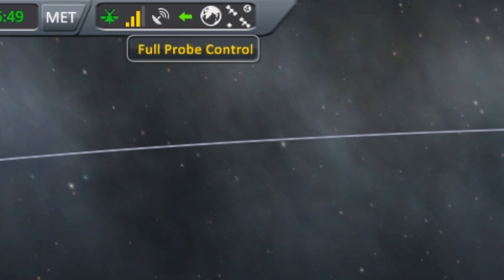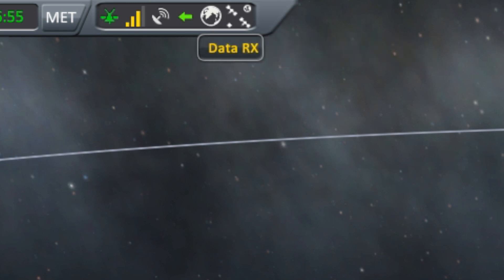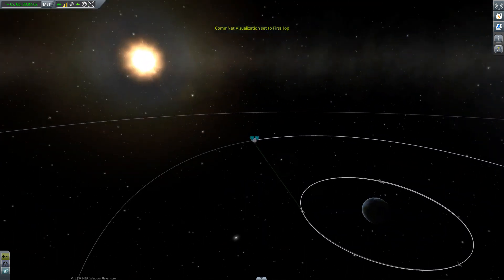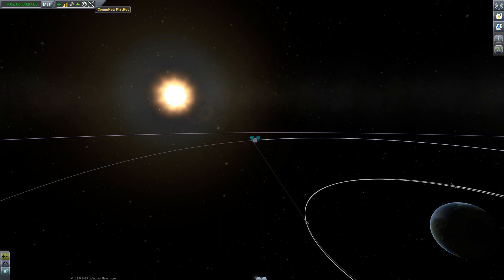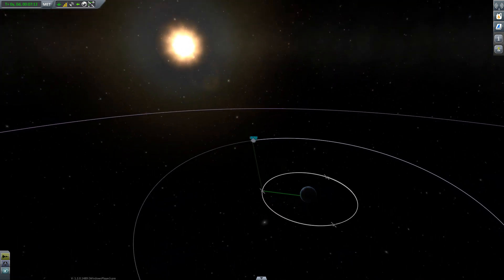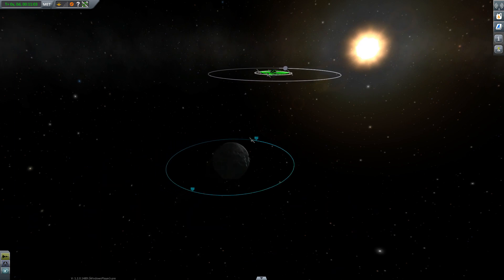Once we get out of the shadow of the moon, we have established a signal. You can see here it is bouncing through one of my relay networks, and I can see we're going through my relay. So actually you can control things on the moon or in orbit around the moon with just a single probe core and its built-in antenna.